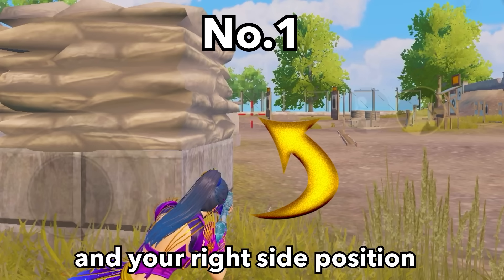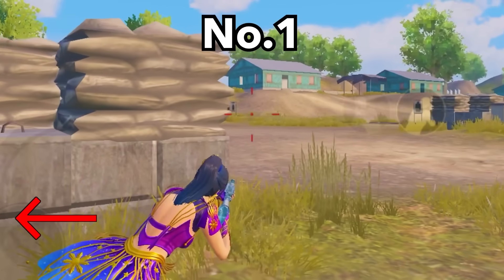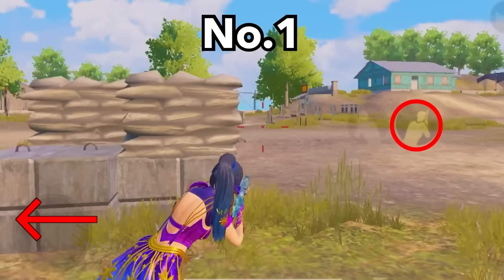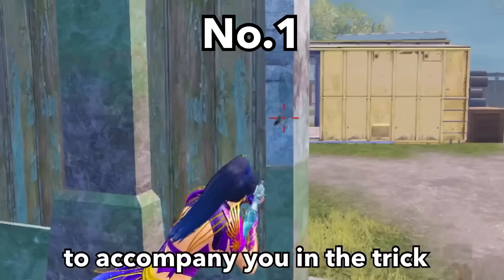Your opponent needs to be moving towards his left side, which is your right side position. Otherwise, don't use this trick. Now pull back your head to avoid a headshot after he comes out, or just do a crouching back — just like this. You can ask a friend to accompany you to practice this trick.